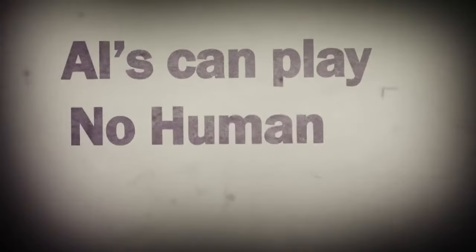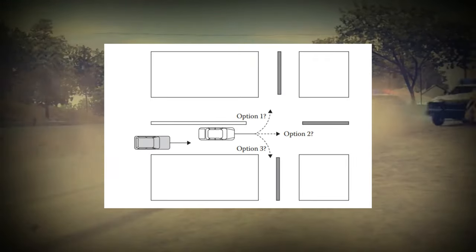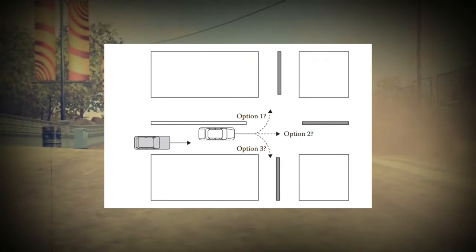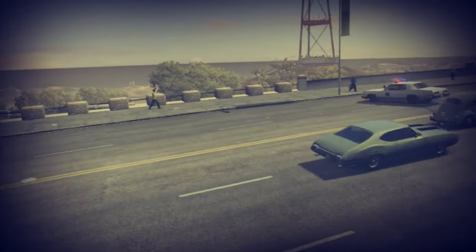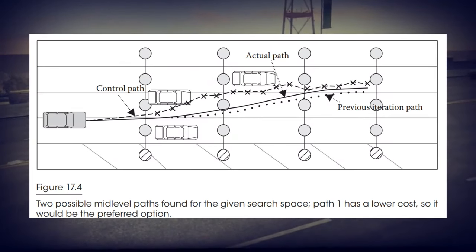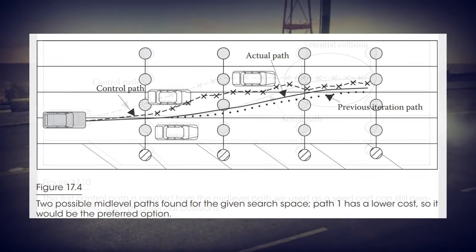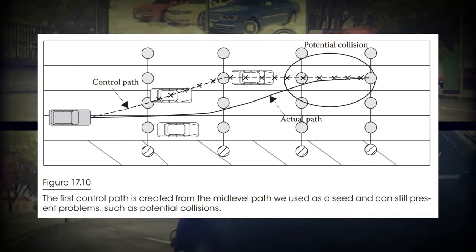The goal is for the Active AI to determine on the fly the best route to take depending on the objective, whether it is to get to a specific location or to escape. To do this, it needs to learn the road network and then calculate different paths to plan its trajectory, including an optimizer phase to edit the trajectory based on the environment and moving objects.